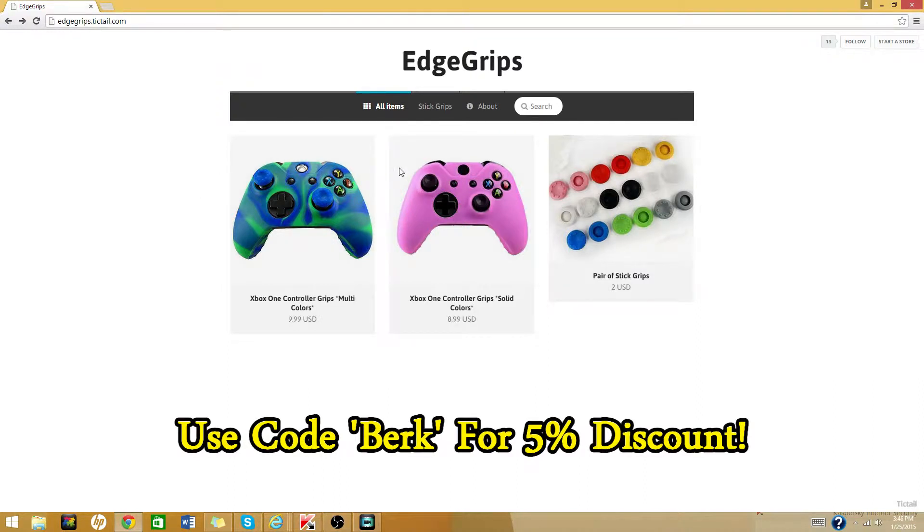Get yourself some control grips and or stick grips of all different colors. Use code BURK at checkout for a 5% discount and enjoy the video guys.